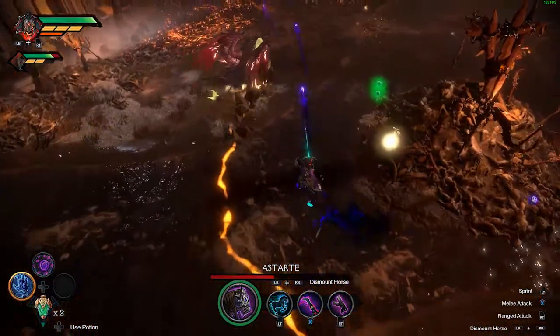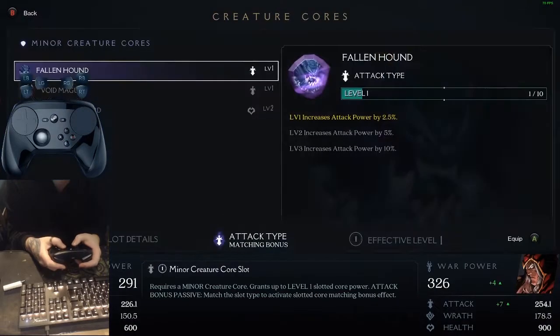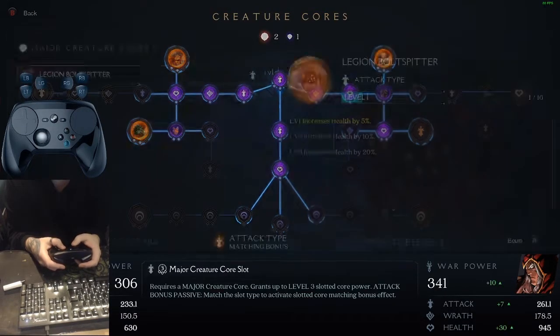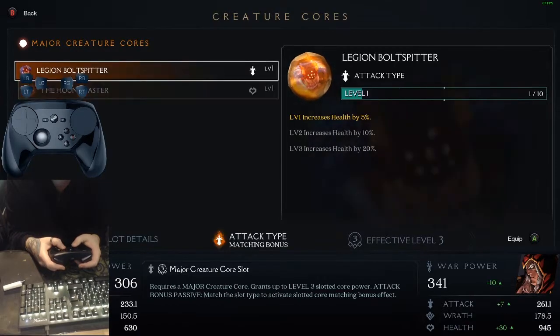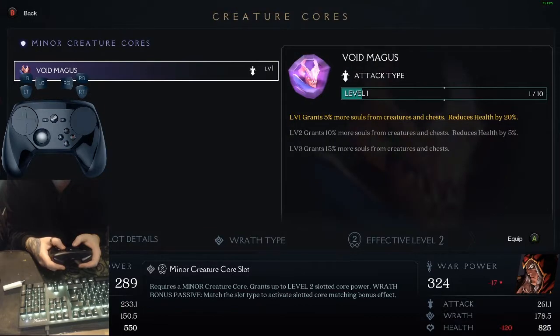Aside from the standard drops that you get from enemies, this game comes with cores. What cores do is allow you to slot creature cores into a skill tree. Each core has its own set of values — better for life, wrath, or power — and every enemy will drop these, including bosses who have their own select slot. Each core gives you a little bonus, and if you match the bonus of the core with what it is in the skill tree it does a little better. All of these go up to level 3, meaning collect 30. Boss cores you only need 3 of though — no way am I killing the same boss 30 times.